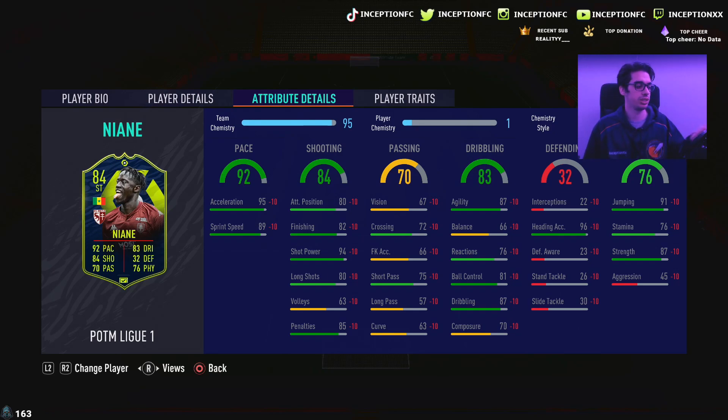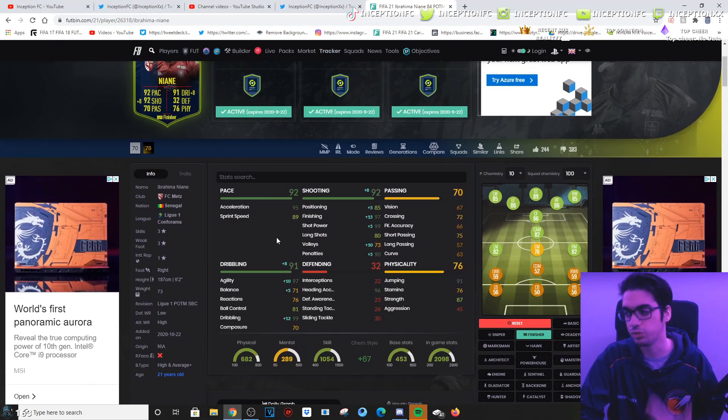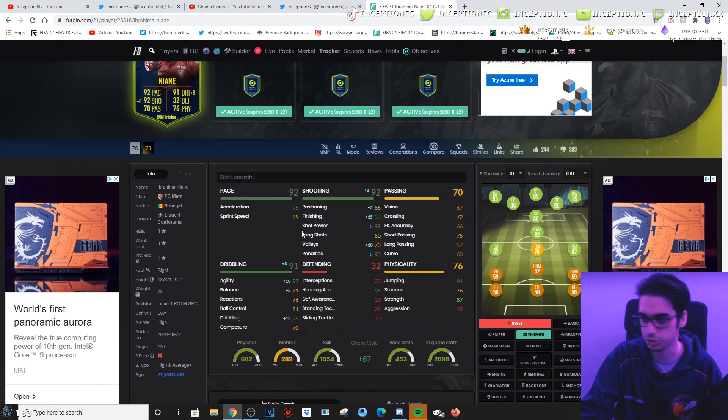What's important with this card is the fact that he has the shot power, so you just have to boost the finishing yourself for him to be incredibly usable. The chemistry style we're going to be giving this card is the finisher chemistry style for obvious reasons. His base card pace isn't necessarily bad, and it's really going to revolve around his attacking AI because of the fact that he's a high-low work rated player.